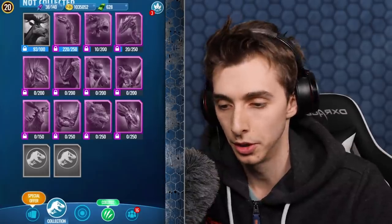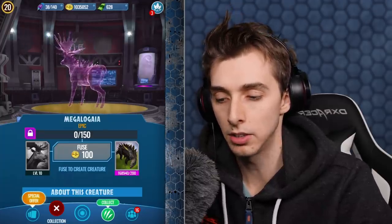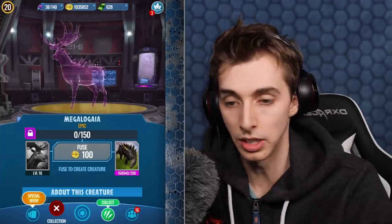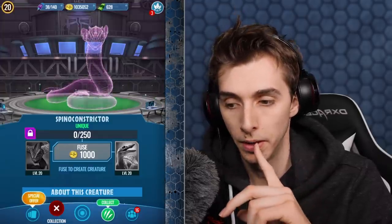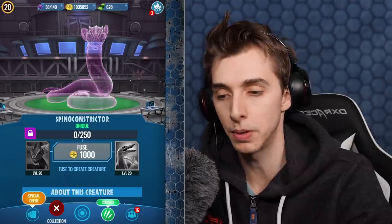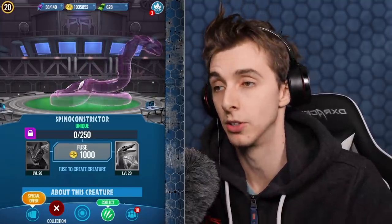There's also this guy which is new — just an epic. Mayagira and Megaloceros, I think that is. Oh, that's interesting. This is a new one — the Spin Constrictor. This is the Spino Constrictor, so you need Spinosaurus. Finally, something to use all that Spinosaur DNA. And there's also the Entelodon and the Mammoth — Entelomoth! Interesting.